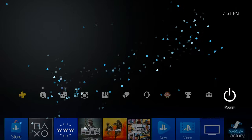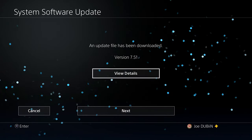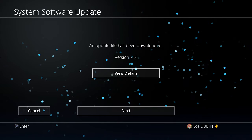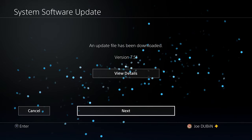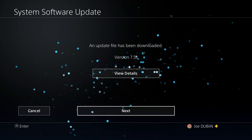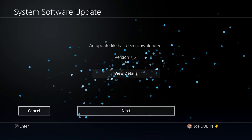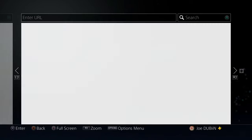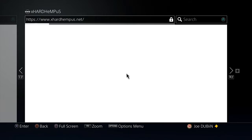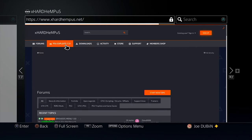I'm actually going to check — let's go to settings, system software update. Oh, there is an actual 7.51. Wow. In the time of recording this video, there is another update higher than 7.51. So I'm actually going to not update just yet, because maybe we could access the exploit page since we're not on the current version. Let's go back into the internet browser and see if this could possibly work on an online PlayStation 4. We're only one update below, so I don't think it's going to work either way.